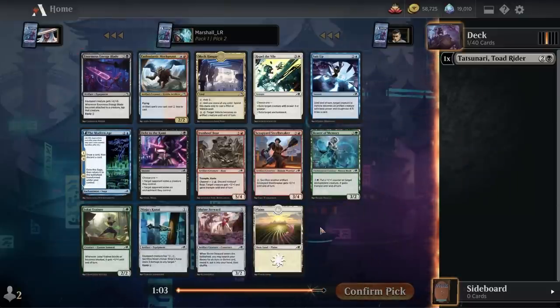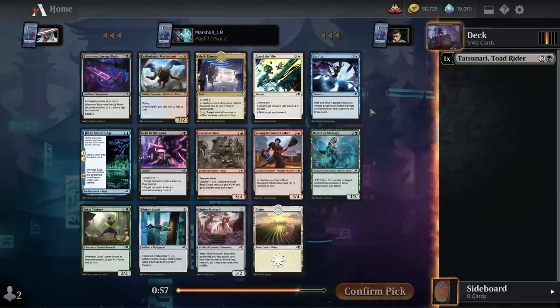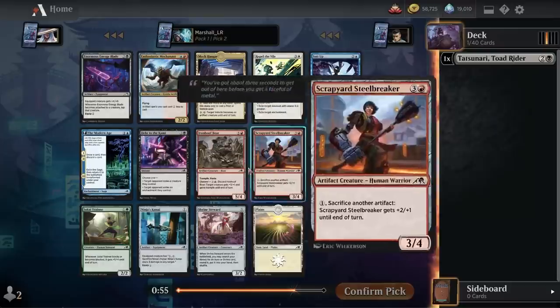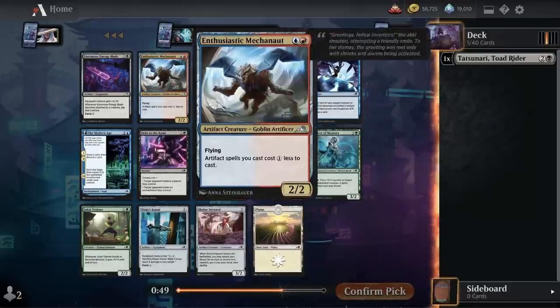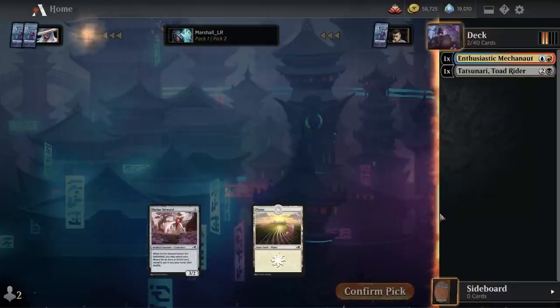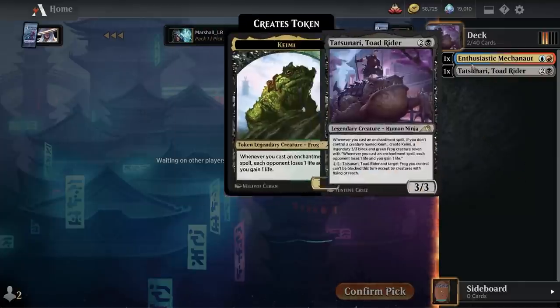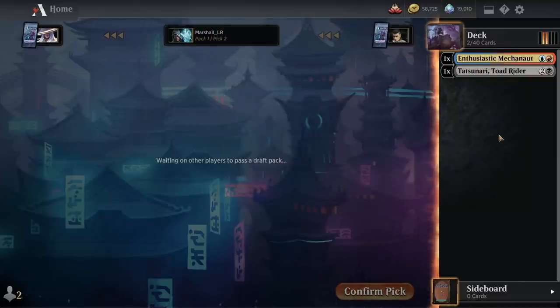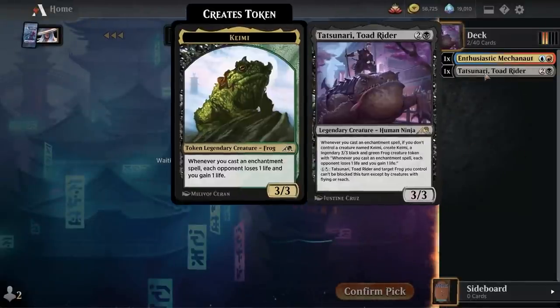Pack two: nothing great. Is there any good black? Dead to Kami, Enormous Energy Blade, Repel the Vile, Suit Up — this pack is much weaker by comparison. I think I'm just going to take Enthusiastic Mechagnome. They don't really go together at all, but this way I have the highest upside possibility from each of the two cards. The chance I play both is very low, but whichever direction I go I'll have a very solid card.